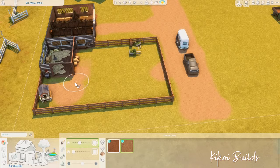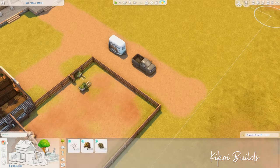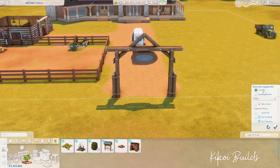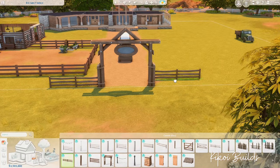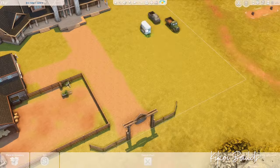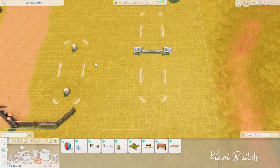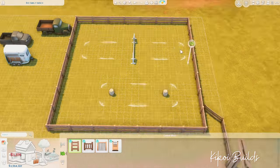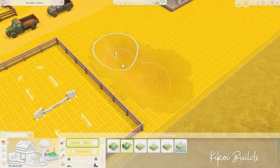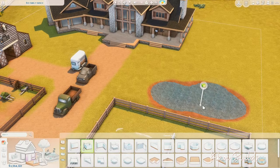In the fenced field next to the stables and around the animal shed, we also have the chicken coop with the little sheep and mini goats. I also placed two balloons for the horses to play with and entertain themselves. Now I'm building the entryway or entrance of the ranch, and I tried to make it look like the original entrance that was on this lot — it had some trees, bushes, and an entrance I really liked, so I recreated a similar one.